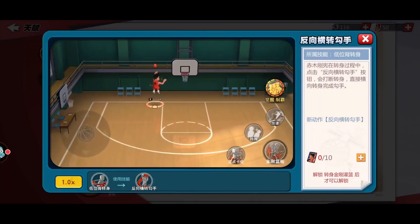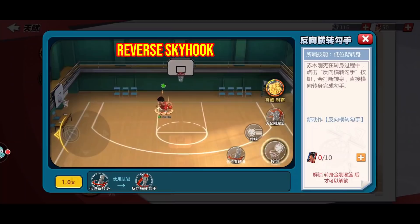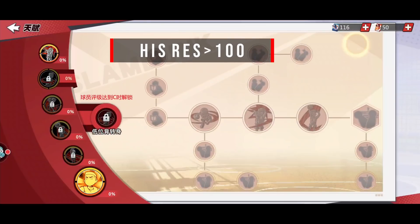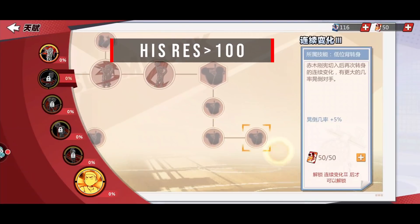The reason why I mentioned his skyhook will be good: Akagi's resistance stat is actually the highest in the game, which is over 100. As long as he is not getting blocked, his accuracy can be good. Most of us neglect this part.